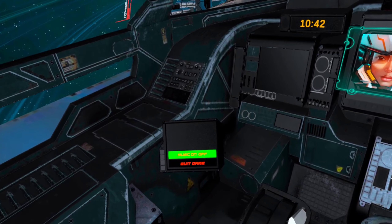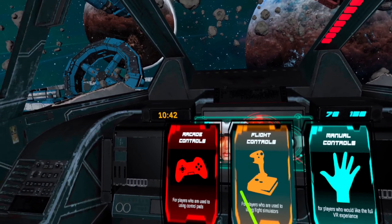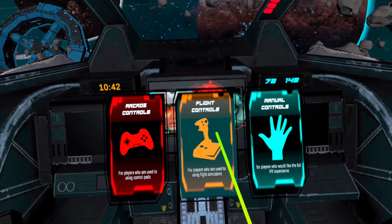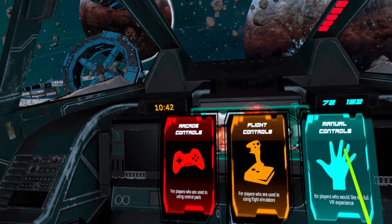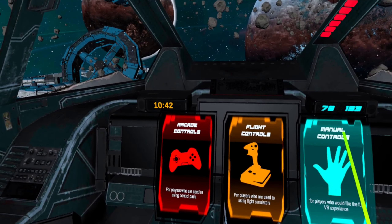So this is the training — what you see here. Basically I'm in the ship. This is a VR game, if you just followed me to this video — a virtual reality game. I'm playing this on the Quest 2. Just so you know, this is an alpha version, so this is not the final game — you can see it as an early access game. You can choose different controls: arcade, flight controls, or manual controls. I went with the flight controls, and I personally like it like that.